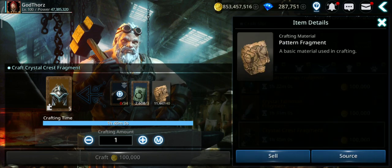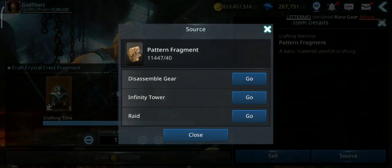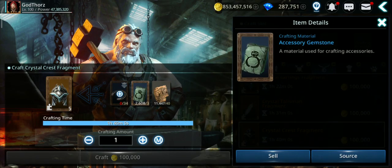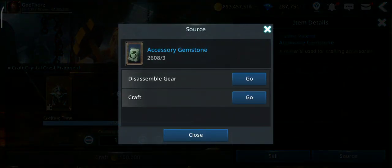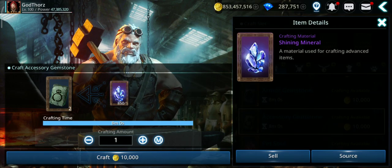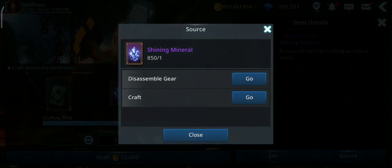Scroll down to the crystal crest - the A+ crest. You can craft five fragments, and since you need 100 that means you need to craft this 20 times. You need immortal battlefield markings, accessory gemstones, and pattern fragments. Let's see where each material comes from. Pattern fragments you'll need to craft most of the gear and accessories - they're not hard to get. You can get them from disassembling any gear; the higher the grade the more you get. You also get them from Infinity Tower and from rides.